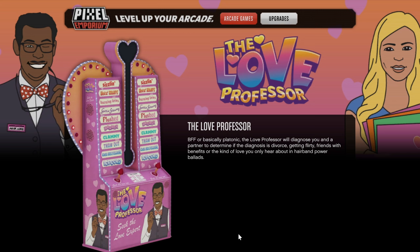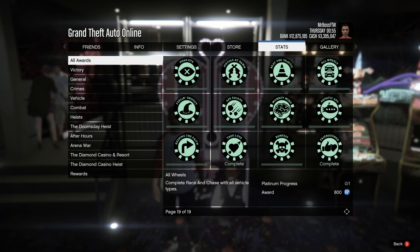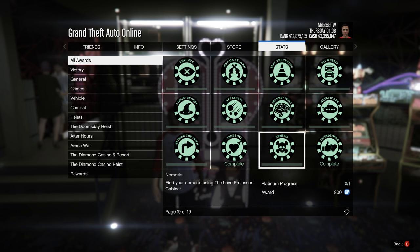There are some interesting awards for getting certain levels on the Love Professor. The first is True Love, which requires a True Love rating and is one of the platinum awards. Another is Nemesis, where you have to find your nemesis using the machine. And the third is Friend Zone — the game says it doesn't exist, but perhaps you can find yourself in it. What makes all three awards mysterious is Rockstar doesn't give any instructions, because the game itself is kind of random.